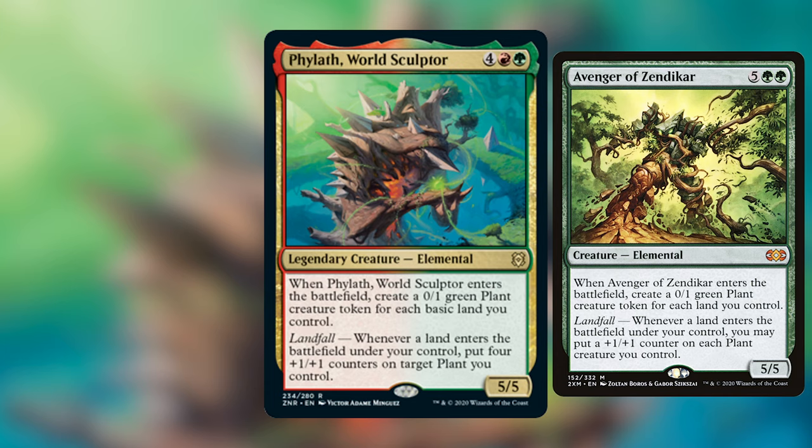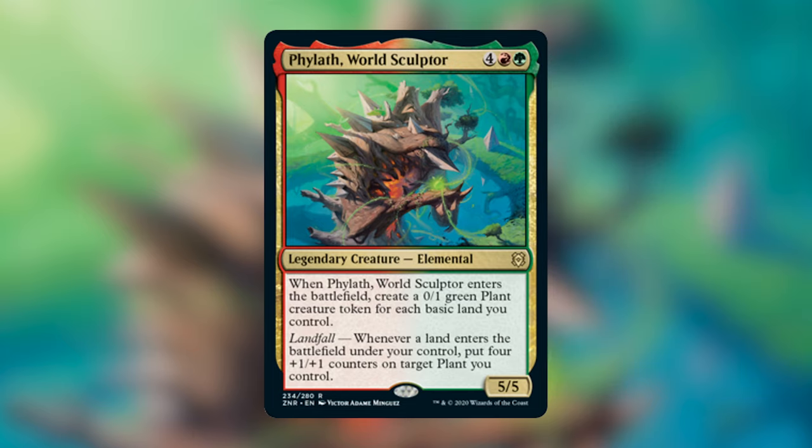I think that Phylath presents a super interesting build. Instead of a lot of tokens, you're going to want to make fewer tokens, but you're going to make those plant tokens a lot bigger than Avenger of Zendikar would.